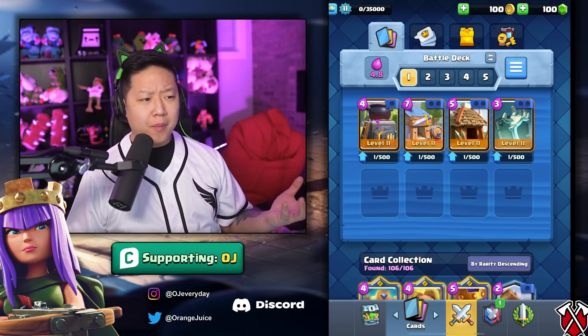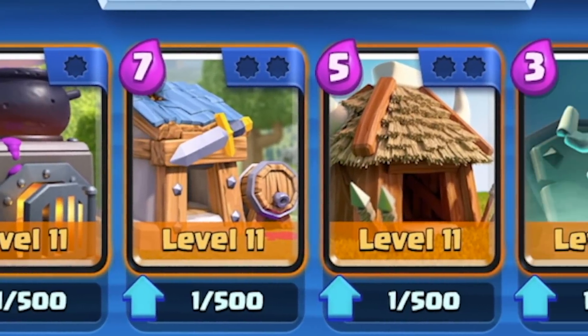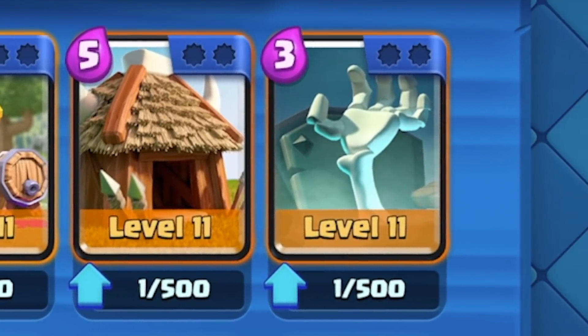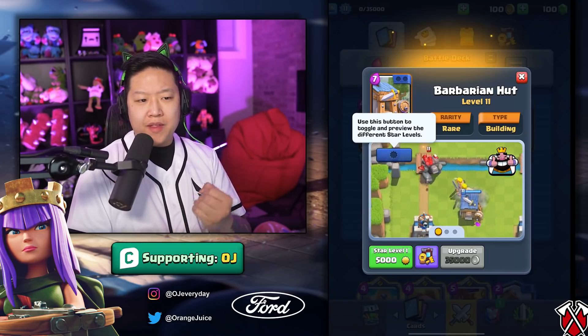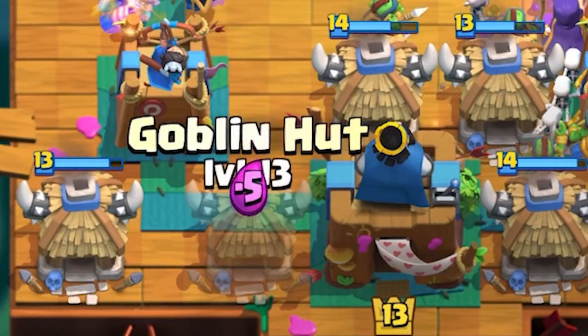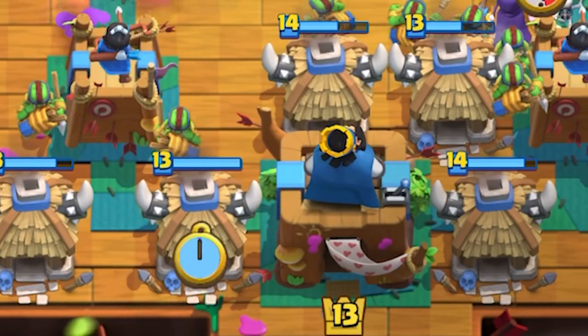All spawner buildings — including Furnace, Goblin Hut, Barbarian Hut, and Tombstone — are going to have a death spawn, and every single one of their lifetimers is going to be reduced by roughly 10 seconds. They'll decay a little bit faster but spawn waves a little bit faster as well. Because these buildings don't exist on the map as long, they won't be as good defensively. Most importantly, this rework stops you from stacking too many spawners and making a Sim City kind of deck.